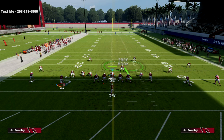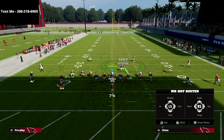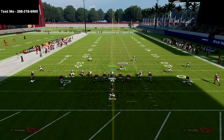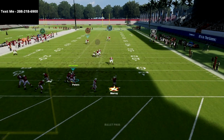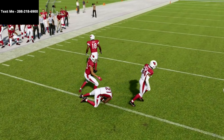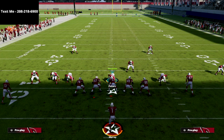Now we're going to show how this defends something like a wheel route, a post, and a streak. You have to pay a little more attention to how this coverage works, but for the most part it matches accordingly. As you can see, we're able to take that post away right away.